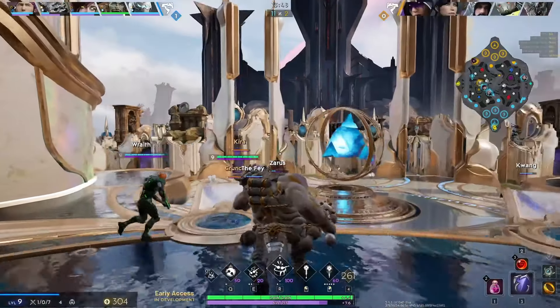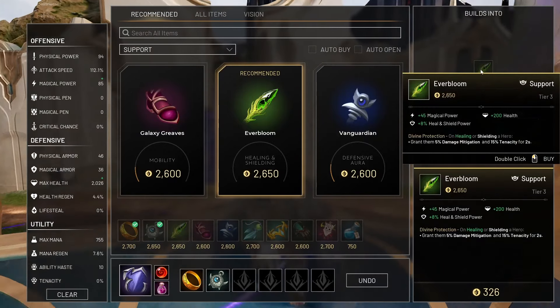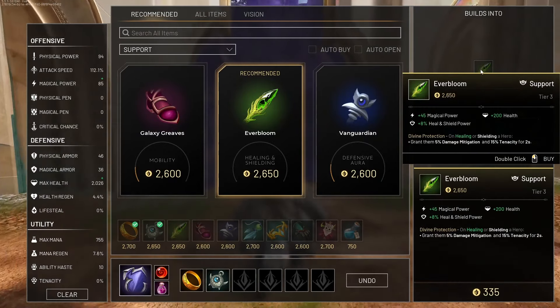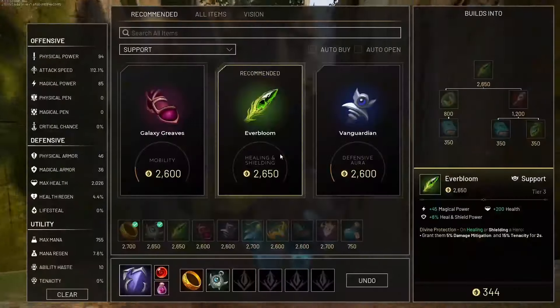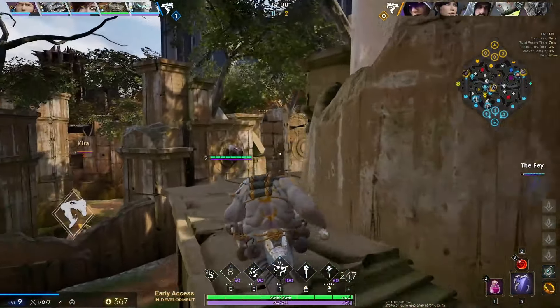I now finish Crystal Tool and I'm going to go Everbloom — I want to get Everbloom because I think it's broken. Look at the passive — that passive is insane, such a good passive. I might roam mid to cover the Fae because the Gideon might just ult it.